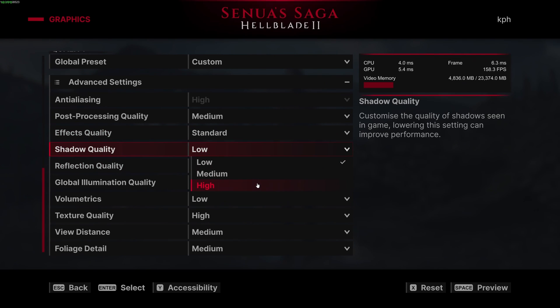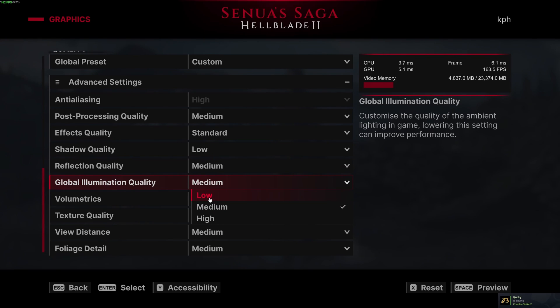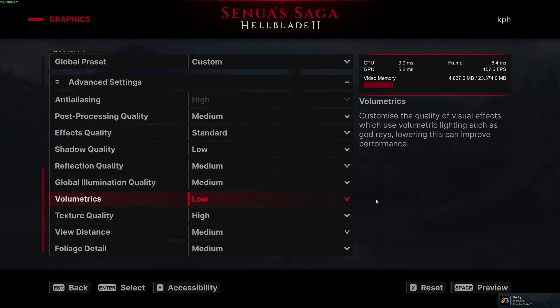If you're struggling with FPS, shadow quality and volumetric are the parameters that will provide the most gains. For shadows, going from High to Low can give you a 15% FPS boost, though the game looks a bit flat at Low. My recommendation is to start at Medium, and if you're still struggling, Low will help a lot. For volumetric, High to Low gives about 12%, but at Low the game looks very flat. Start at Medium, and go Low only if you're really struggling. Both shadows and volumetrics look notably worse at Low, so aim for Medium first.